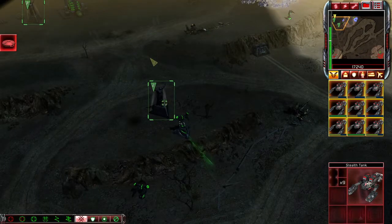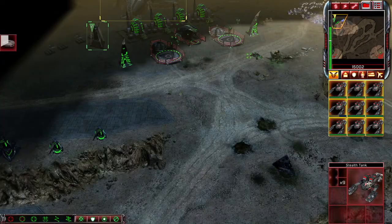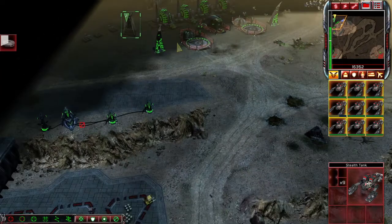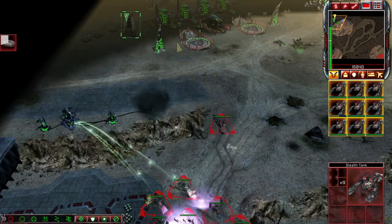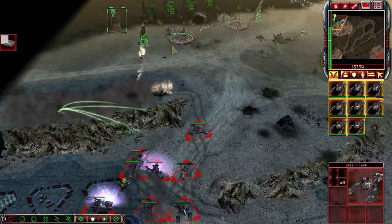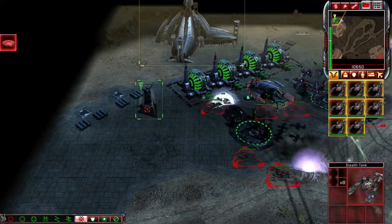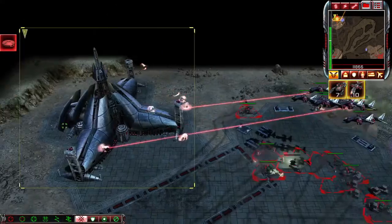While you're taking out the base, you'll get a secondary objective to take out these shrines — go ahead and do it, it's really easy. If you're using stealth tanks, try to avoid the obelisks of light and just take out the SAM turrets, then let your venoms take care of it. Once the obelisks of light are down, go ahead and let your stealth tanks loose.